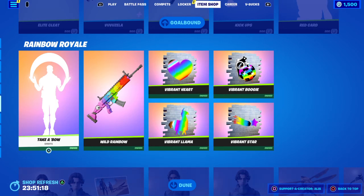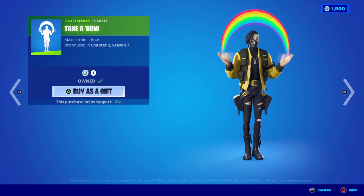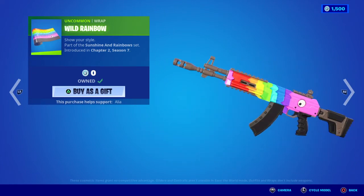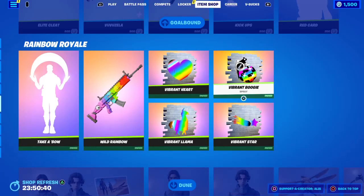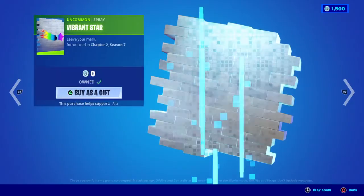Fortnite is giving us the return of Pride this month — some free items, or they were free last time I got them. We have the Take a Bow emote — "Make it rain, bow" — first introduced in Chapter 2 Season 7. Moving on to the Wild Rainbow wrap — not animated or reactive, but pretty much like having the Rainbow Llama, which is pretty cool. Then we have various sprays: the Vibrant Heart, the Vibrant Boogie, the Vibrant Llama, and last but not least the Vibrant Star. I'd take advantage of the free items because they're free.